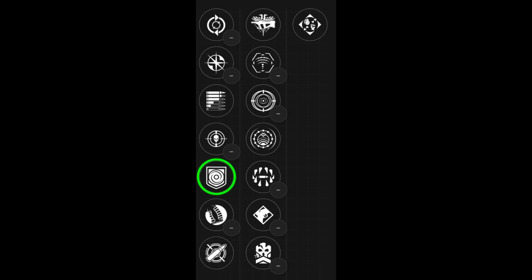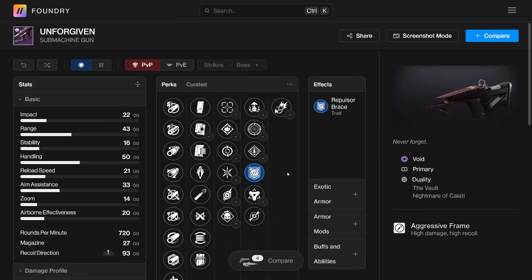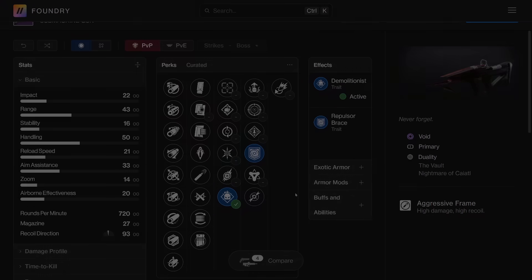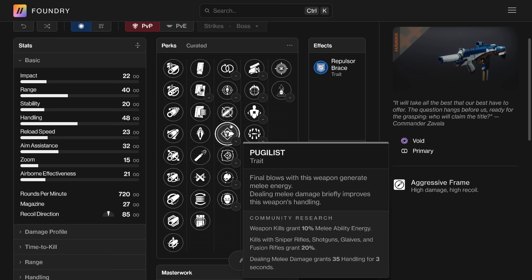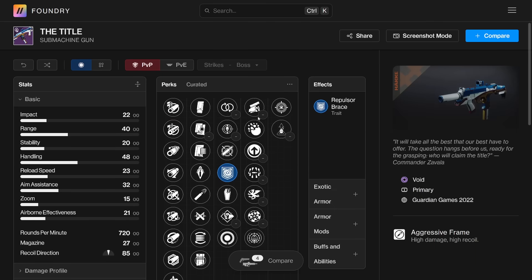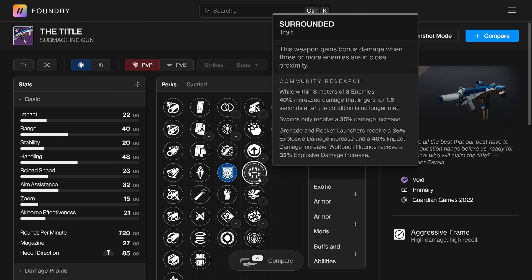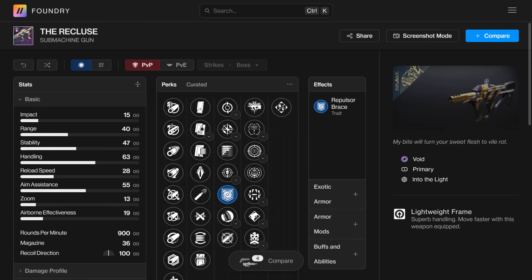One, in the third column it has Repulsor Brace. When you take a look at the other Void SMGs with this perk — Hero's Burden, it's in the fourth column. Then we get to Unforgiven, which has Repulsor Brace with Demolitionist — really, really good. Then we have The Title through Guardian Games, which each year gains or loses perks. One year Repulsor's in the fourth, the 22 version didn't have it, the 23 was in the fourth. But this year's, if you got one, we do have it in the third. Recluse is easily accessible — Repulsor Brace is in the third, you can get it right now. Since Repulsor's in the third, that means you can pair a damage perk with it in the fourth: Master of Arms, Frenzy, or Desperate Measures.